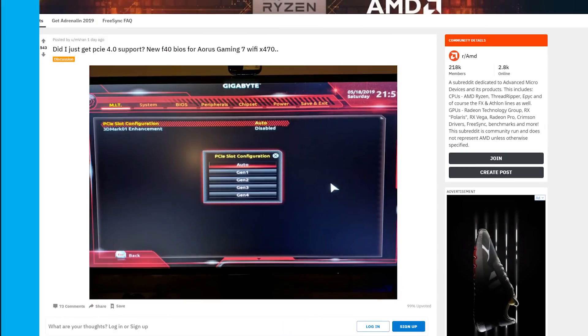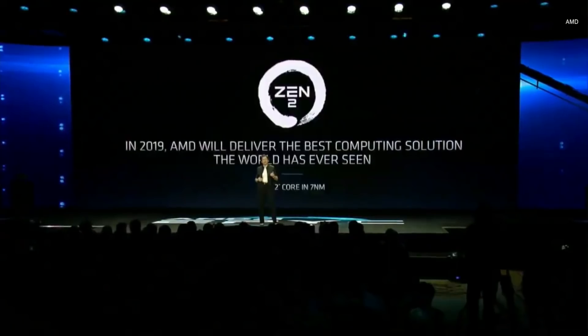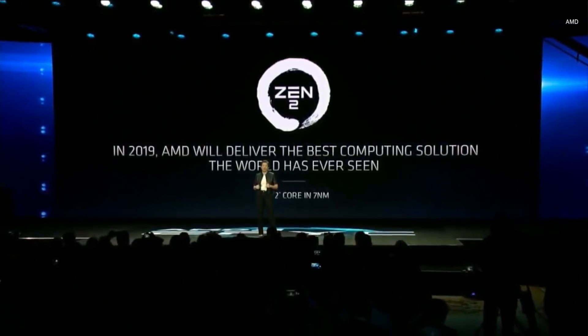Well, recently found and shared on Reddit, in Gigabyte's most recent BIOS update, the company added the option to enable PCI Express 4.0 for their X470 Aorus Gaming Wi-Fi 7 motherboard. As for the amount of support, it's not fully clear what ports will or won't support the faster speeds, but it'll obviously require a Zen 2 CPU, and the lanes provided by the chipset likely won't support it.